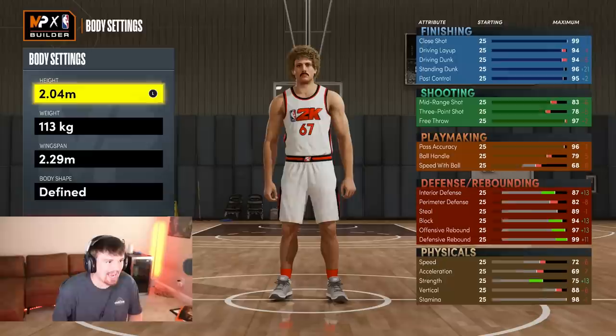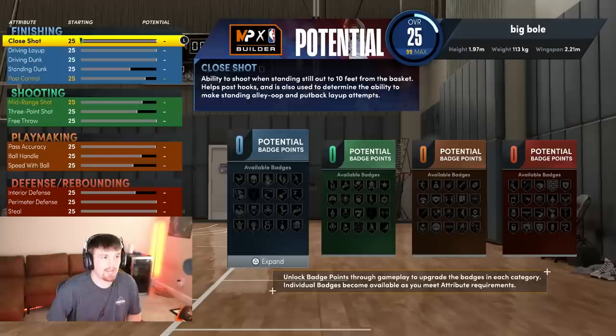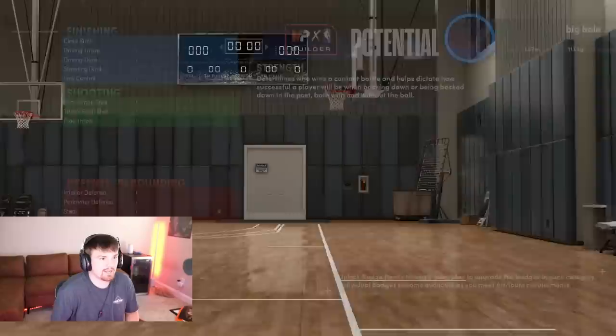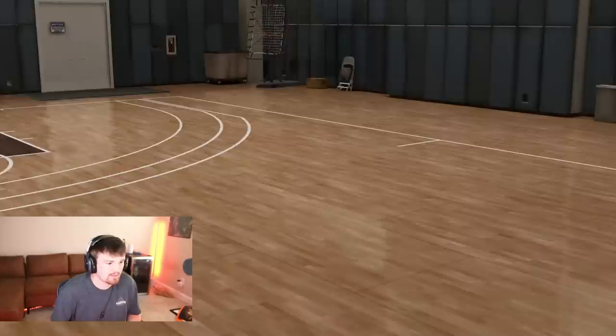Edit that same build you just edited — click edit, click rebirth, yes. Now the only two things you're changing are the height to 1.97 and the body shape to burly. Go ahead and continue. Max this build out again to 99 — it doesn't matter how you do it. Once you're at 99, continue. Pick whatever takeover, it literally doesn't matter. Go ahead and finish, click yes. One last time — go ahead and click edit build once you're in the editor.